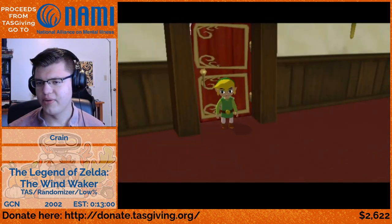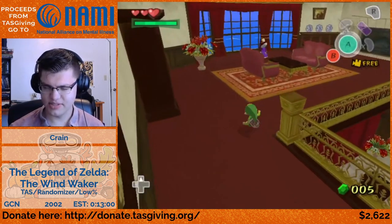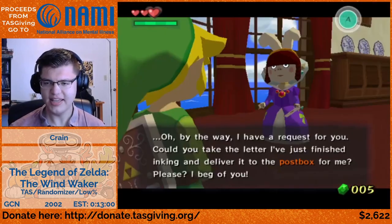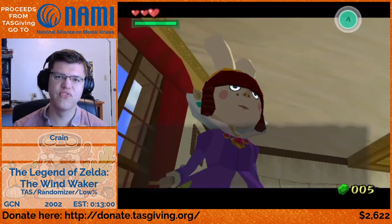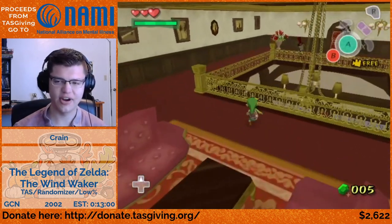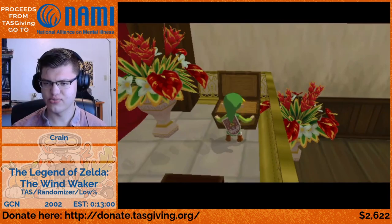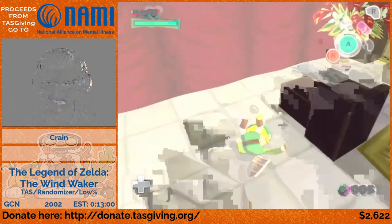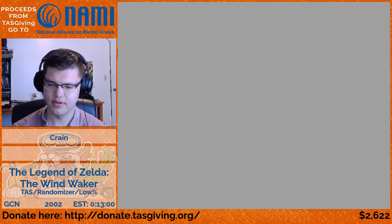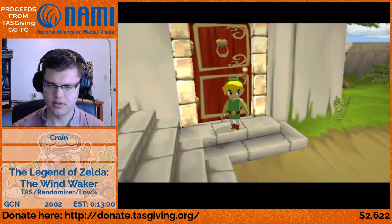We're going to go talk to Maggie. I picked the item locations, so Maggie right here is going to give us a leaf — one of the most versatile tools in the entire game. Then we're just going to come down here with some more precise rolls. I was off from the chest but that doesn't matter in a TAZ, and we get ourselves a piece of the Triforce — or the Triforce shard, if you want to be more specific.